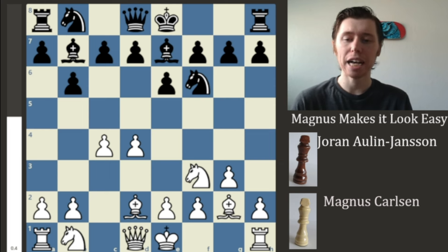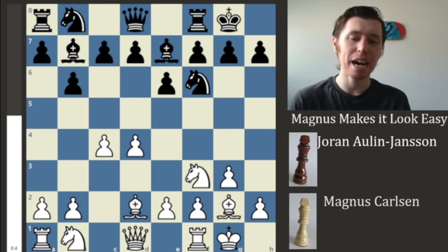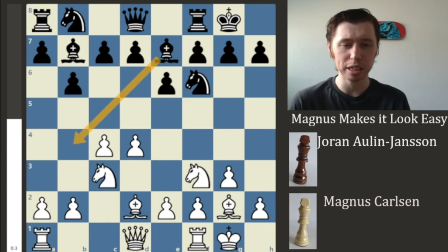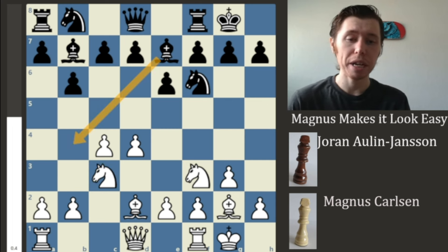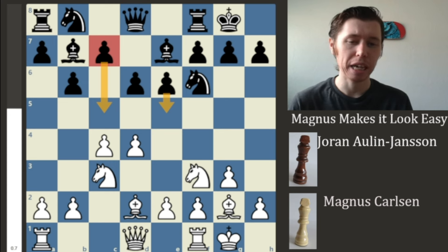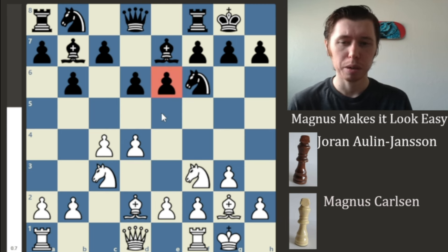The game continues with castling for both players — castles for Magnus and castles from the Roadrunner. Now that Magnus's king is out of the center, he finally decides to develop his knight to the C3 square. You're not really worried about any Nimzo-Indian stuff because the bishop just moved out and then moved back, so bringing it forward again would make no sense. We now have instead the move D6, and here in this position we're potentially looking for expansion with the C-pawn. Here Magnus makes his first inaccuracy: the move Bishop to G5.